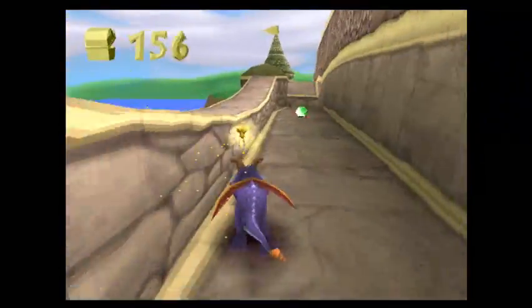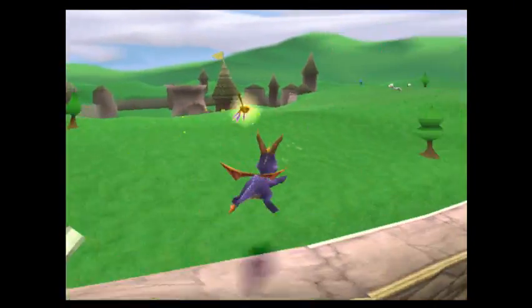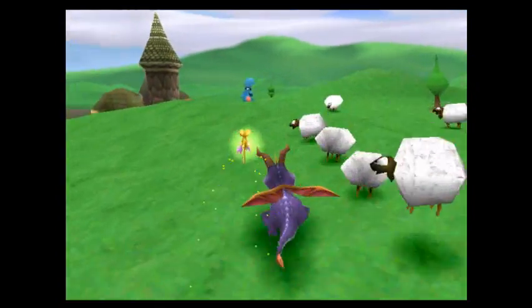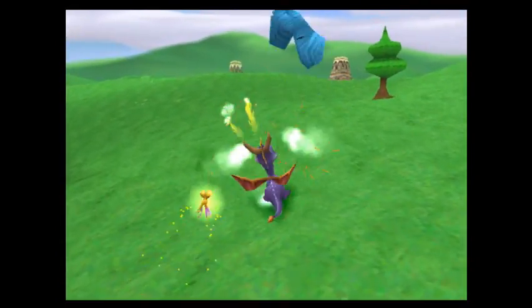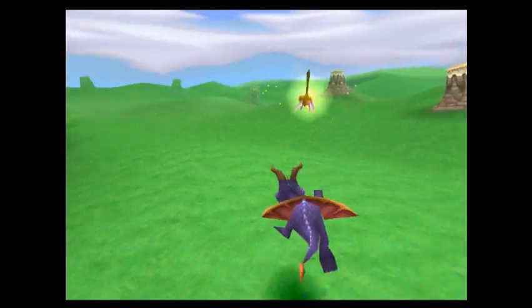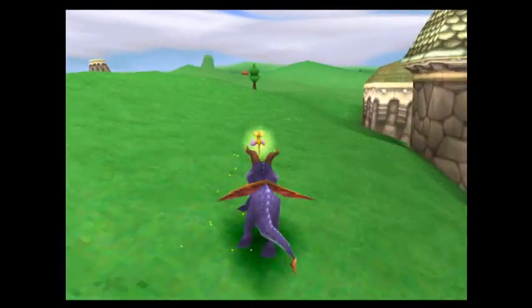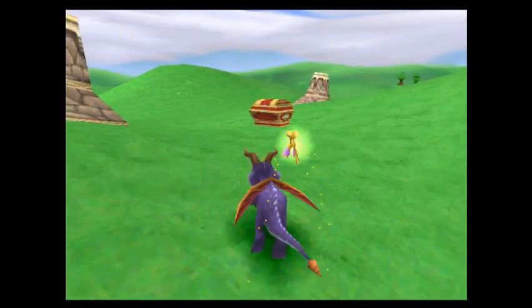Let's get these gems over here. You want to go around this whole building roof. Let's introduce the thieves — they have eggs and you chase them and you flame them and you get the egg. There's 12 eggs in the game. That is our first of 12.